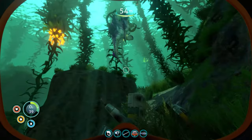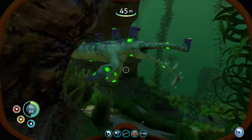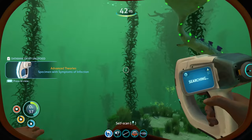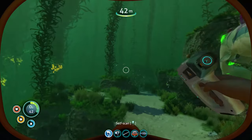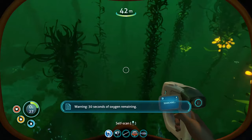They're coming right for me — get away! This one's differently colored. It's asking me to scan it. Specimen with symptom of infection — this organism is displaying signs of bacterial infection. Warning: maybe contagious, avoid. Look how it says avoid as soon as he's right next to me! Get away! I think we lost him. Need oxygen as well.